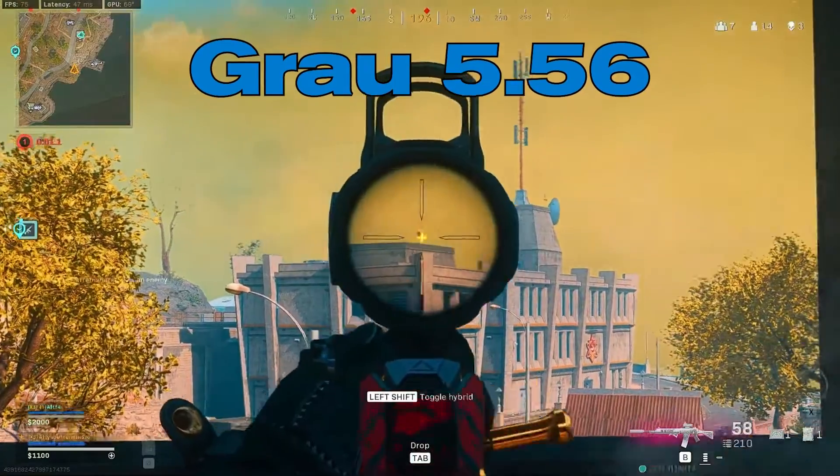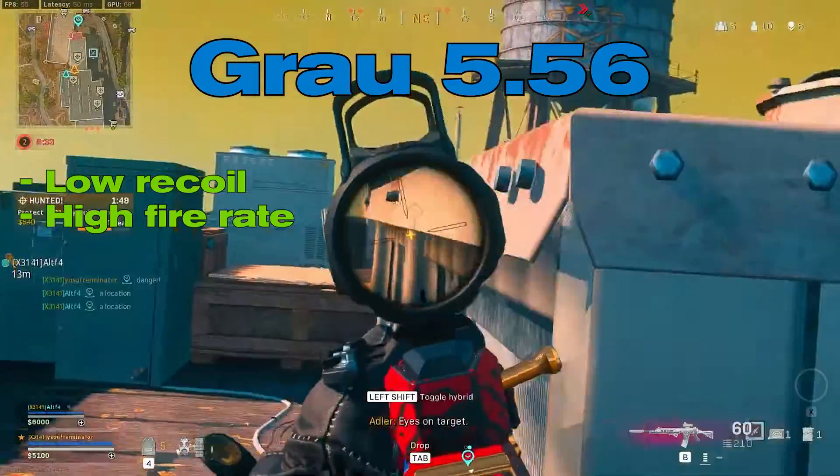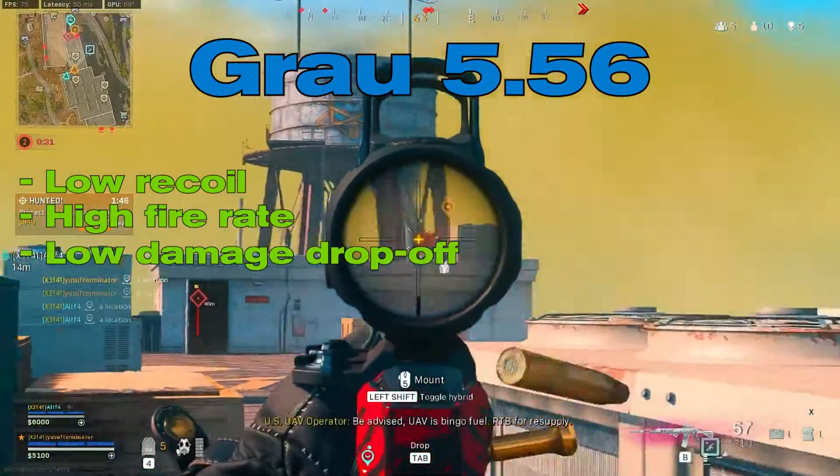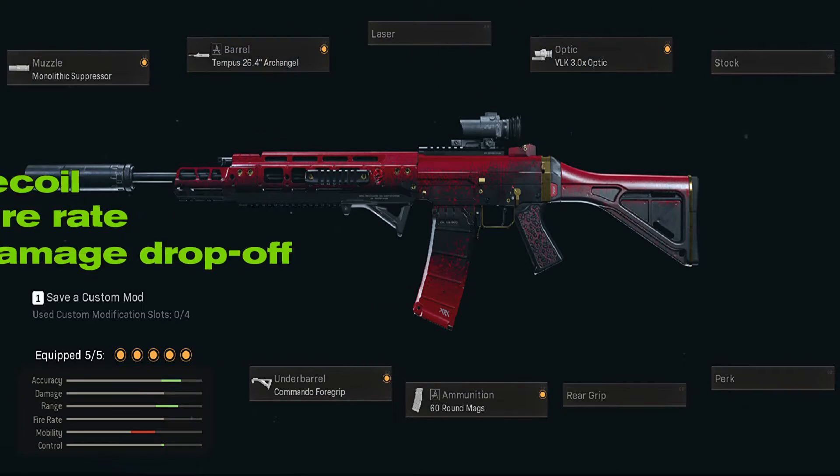Grau 5.56. The Grau is insanely easy to use because it has low recoil, a fast fire rate, and high bullet velocity, giving it a low damage drop-off when shooting over long distances. With a good Grau loadout, you can easily mow down your enemies in the game.